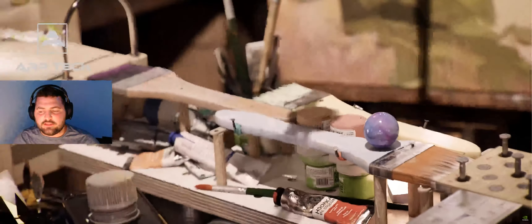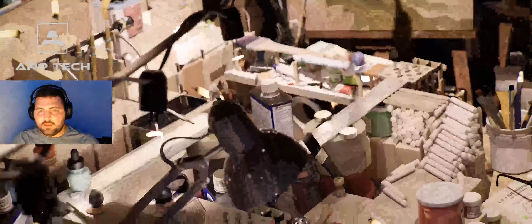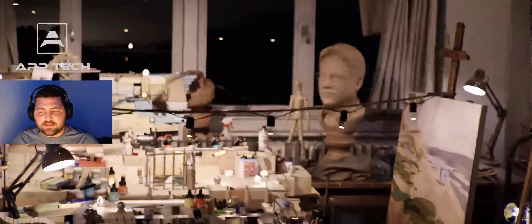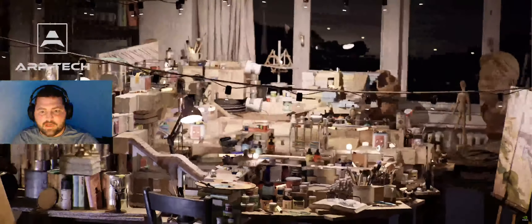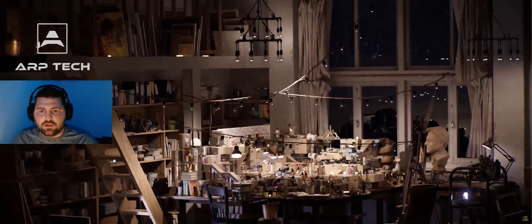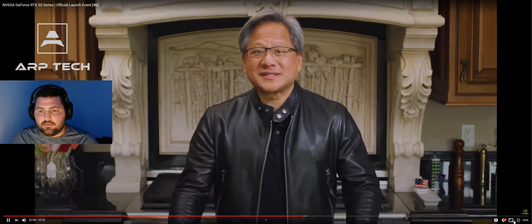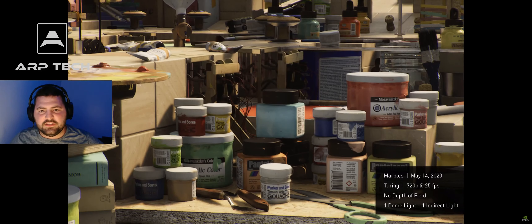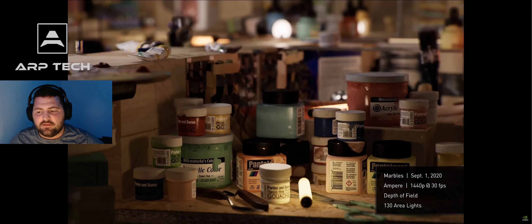Ray tracing is definitely worth it — it's so realistic. The DLSS implementation is a huge deal because you can basically get 4K detail on something that's running 1440p, so DLSS is a huge thing. Let's compare Marble's Turing and Marble's Ampere. You can see dramatic visual quality jump of Ampere. Marble's on Turing runs at 720p, 25 frames per second. Marble's on Ampere runs at 1440p, 30 frames per second — more than four times the performance. And Ampere even did aerial lights and depth of field.